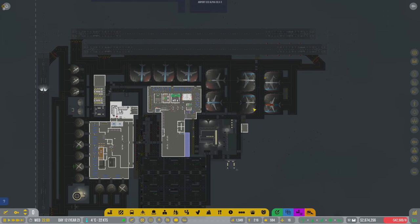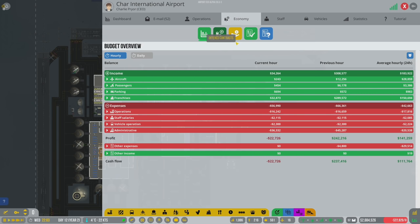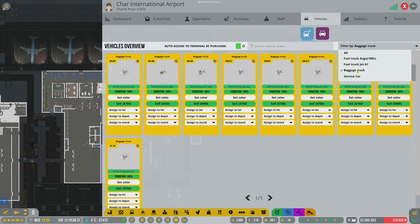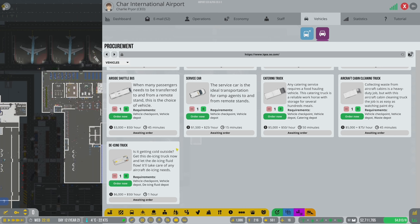I want to start de-icing - we don't offer that as a service yet and we should. De-icing is the last service we can offer. We're going to need a de-icing car - probably several of them. Let's go ahead and buy a de-icing truck - let's get two of those.